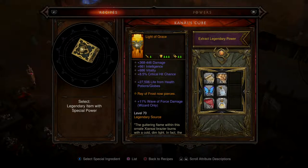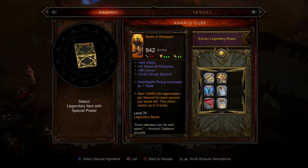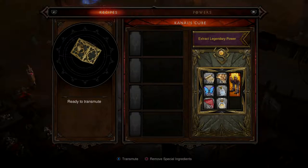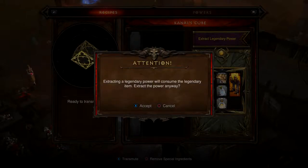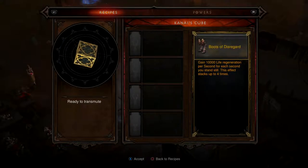Ray of Frost now pierces — that actually increases everything quite a bit. I'll get rid of these. For example — transmute, extract the power, so I can have that ability when I want it.